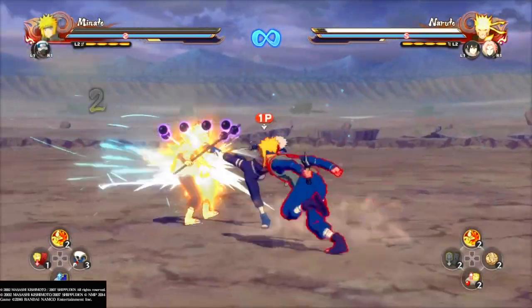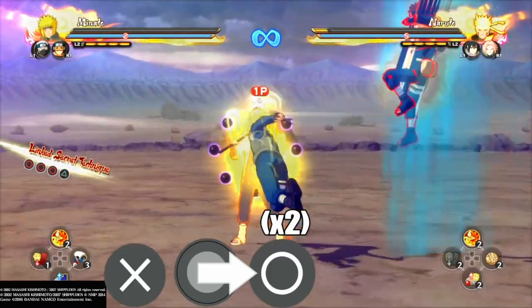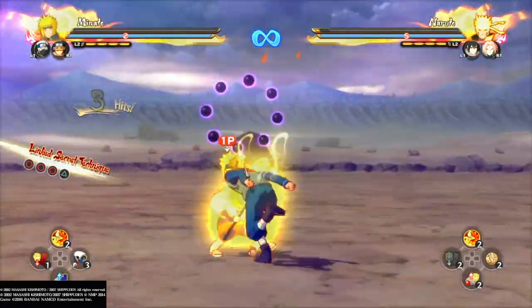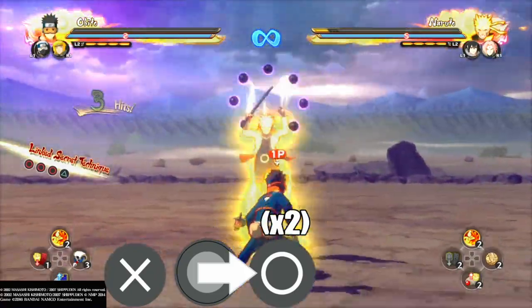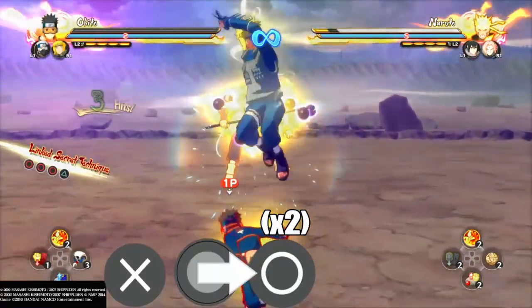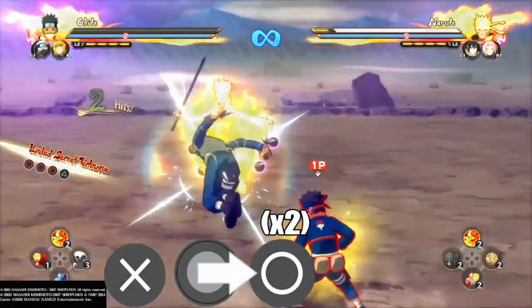So this is the normal one, and the air switch combo is just a switch combo but performed in the air. As you can see, I've got the inputs on the screen for you so you know what buttons to press, but you have to input these inputs so fast — like lightning fast. It's definitely one of the harder techniques to do in the game for me personally.